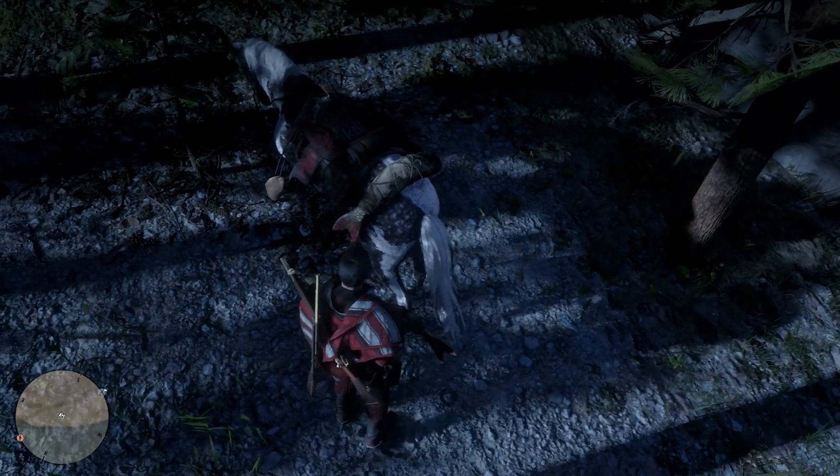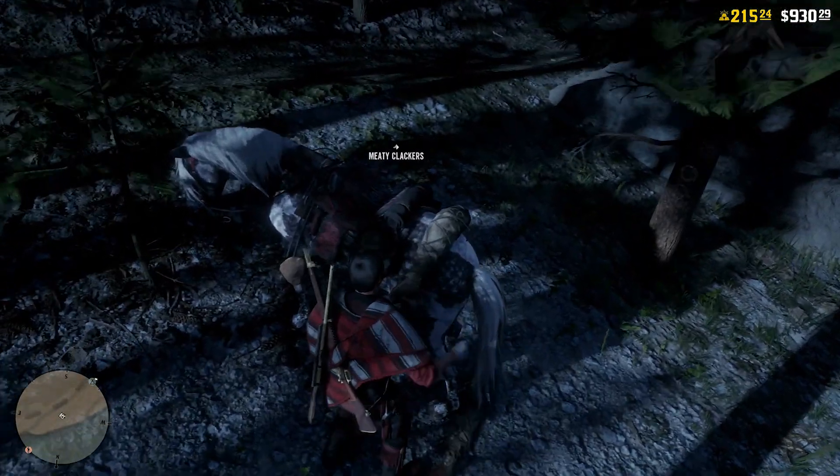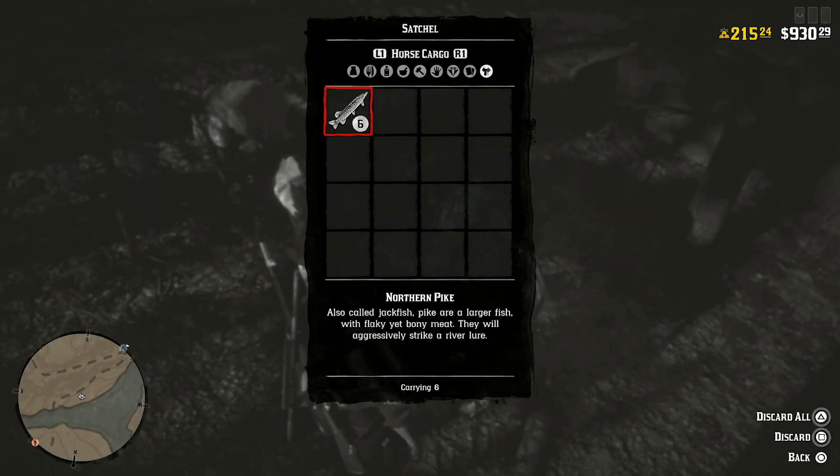Do it on a hill and you'll be able to pick them up a lot faster. After this one, let's check our inventory and make sure they're duplicating. We got six already.